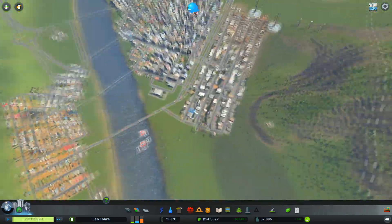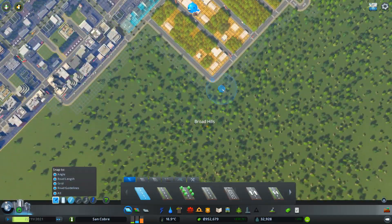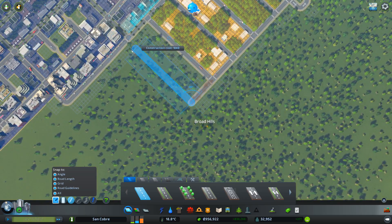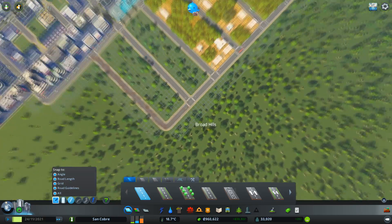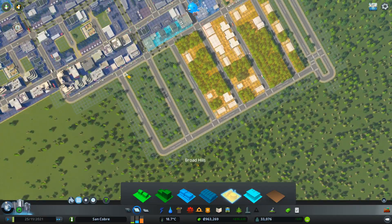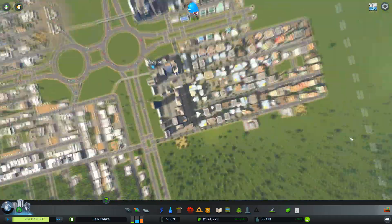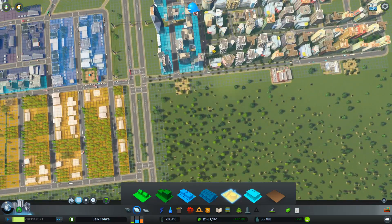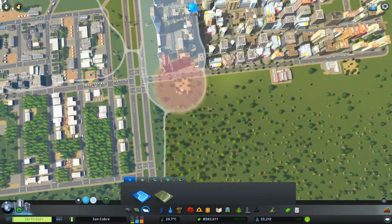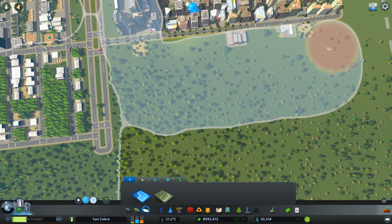That will keep this area growing. Massive demand for industrial — let's keep this growing out this way. Oh well, it's going to have to be a little bit off kilter, not a problem. That can go in there. Water coverage — and maybe we've got a residential area here.